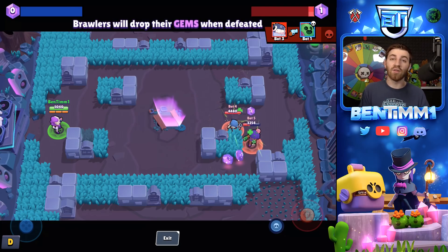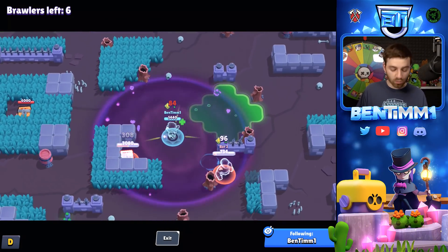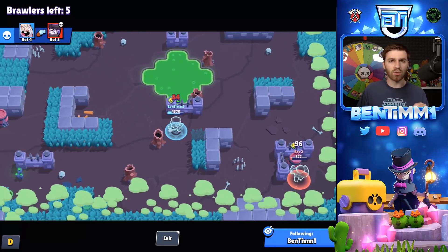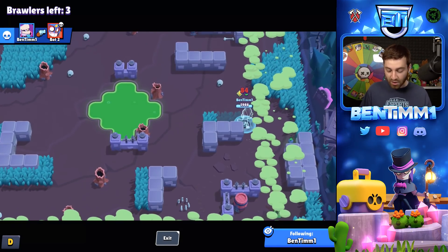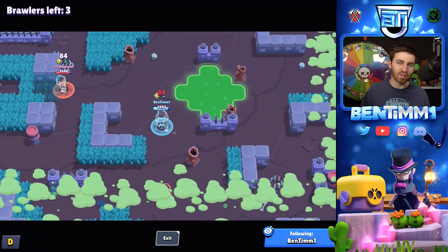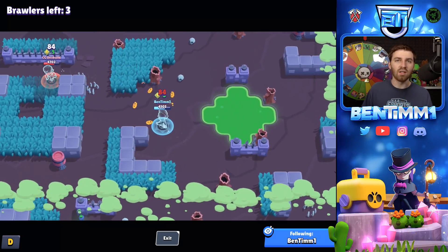That brings us up to around the 19th change, with the Mortis Mortuary picture taking over the environment for the maps it's on. The 20th change is a new background for when you first load up the brawler screen. There's also new music, a new loading screen, new decorations, and the new environment. One last thing about Graveyard Shift: in Duo Showdown, if both brawlers are alive, the healing is shared between them.